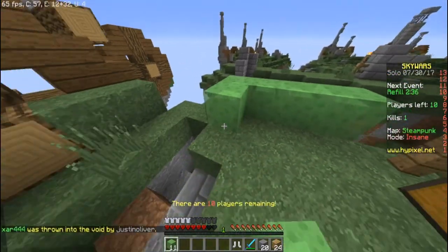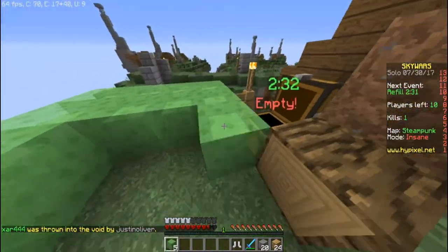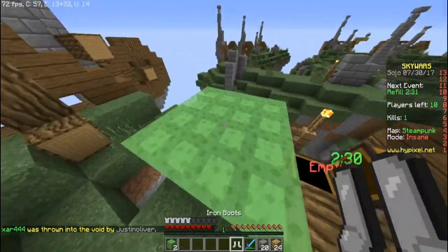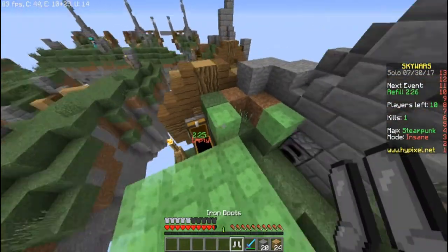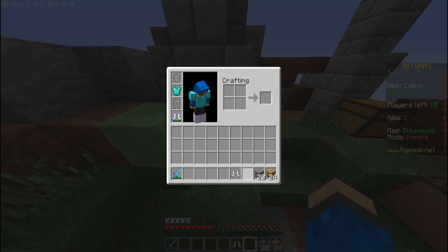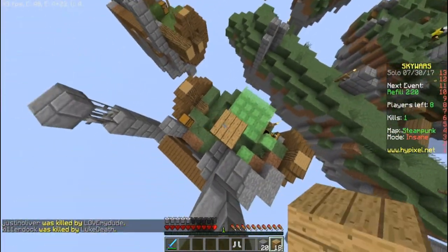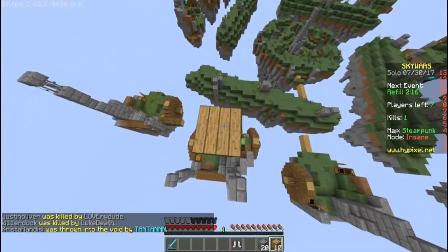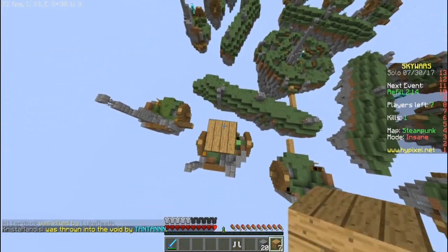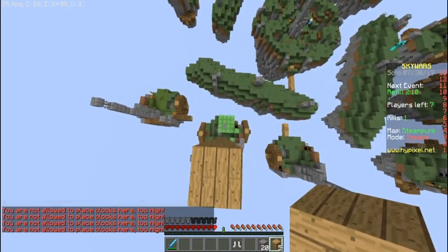We're going to make a four-by-four platform — one, two, three, four — there we go. We still have two remaining, we can just put those there. Now comes the fun part: we're going to build up about 43 blocks — that's how many I had — and then we're going to bounce on this trampoline.